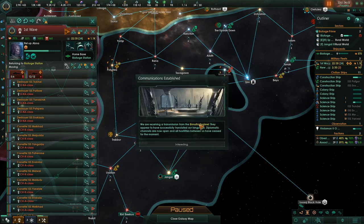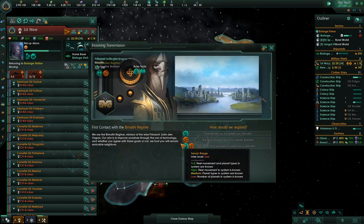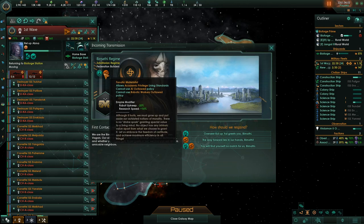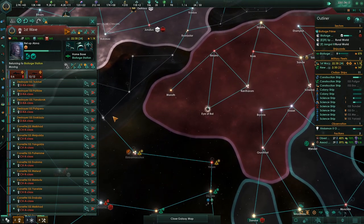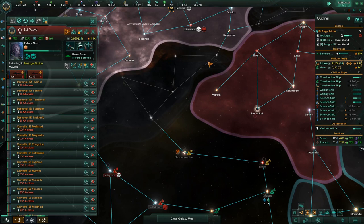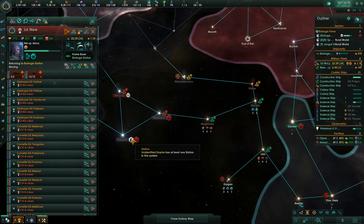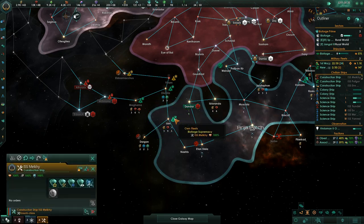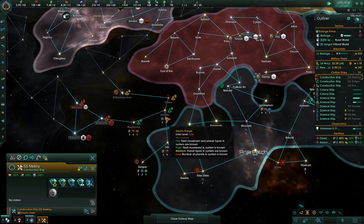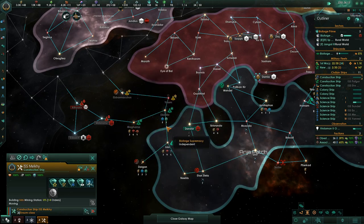Communications established with somebody new — the Bernathi Regime. They are fanatic materialist and pacifist. We like them. They're right there on the map. If we want this planet, we need to get it and make a choke point there. These things are a natural choke point here. I'm a little wary of not being able to get up there and get that planet if they're expanding too quickly.